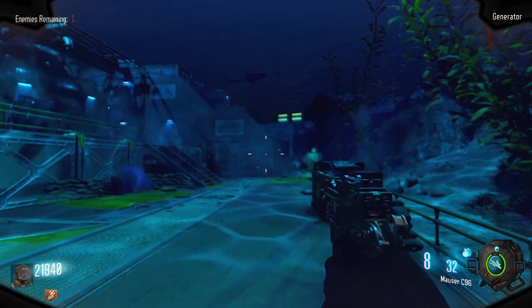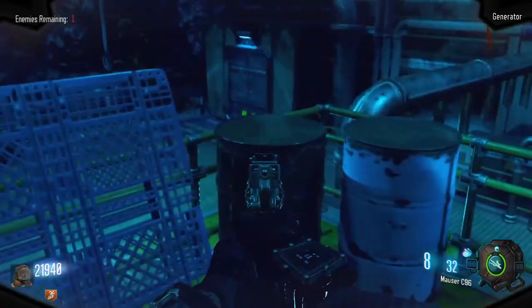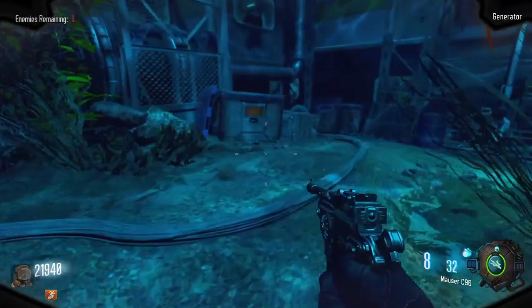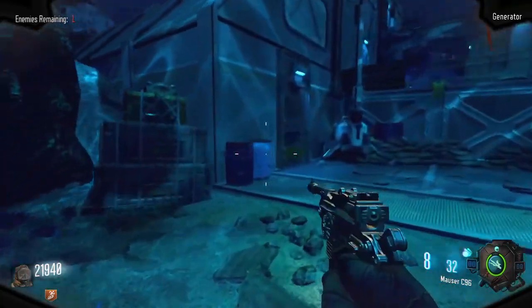Second part will be located near Speed Cola. First spawn will be on this upper platform on these barrels. If it's not there, go to the rocky area and it will be on this box here. And if it's not there, go across and it will be on top of these barrels.